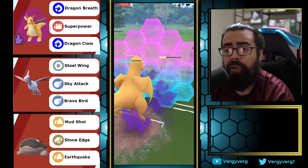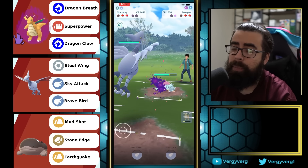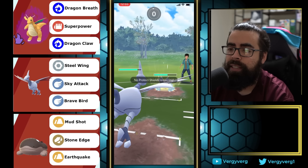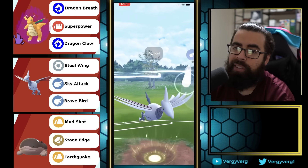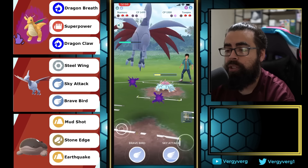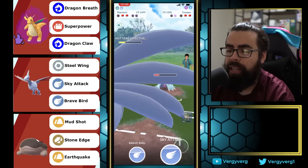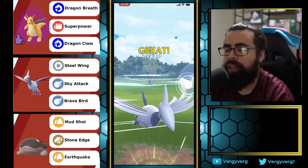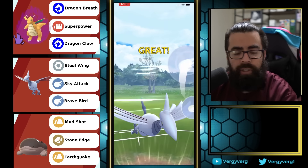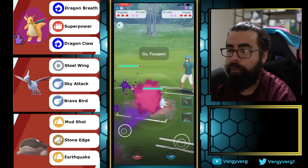Dragonite needs to shield no matter what, so this tends to be a bait scenario. They'll have a ton of energy — probably six or seven more depending on when I get to Stone Edge. Could have swapped but it would have been risky. They win CMP. They switch to Toxapex. Going up to the move before switching. Skarmory vs. Toxapex is a dominant matchup — they deal no damage with fast attacks, Toxapex is bulky, Brine is a terrible move. Two Sky Attacks should KO.